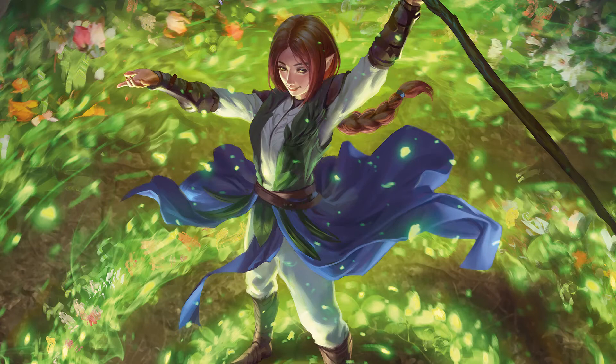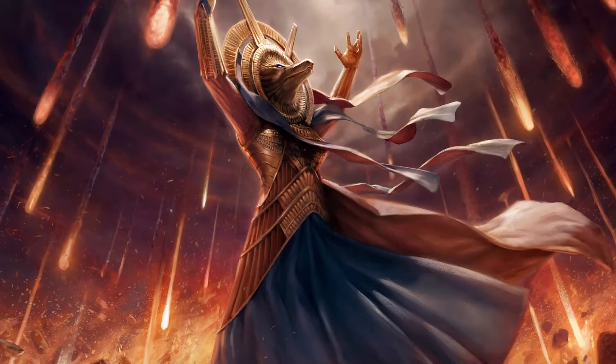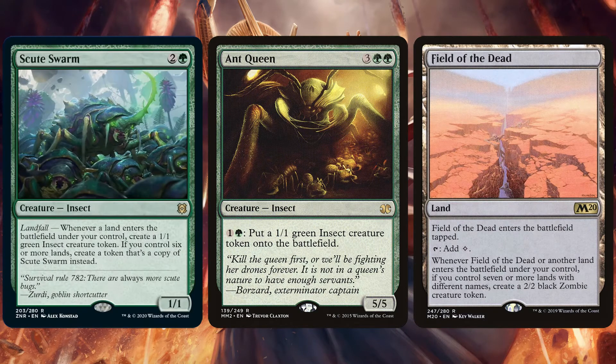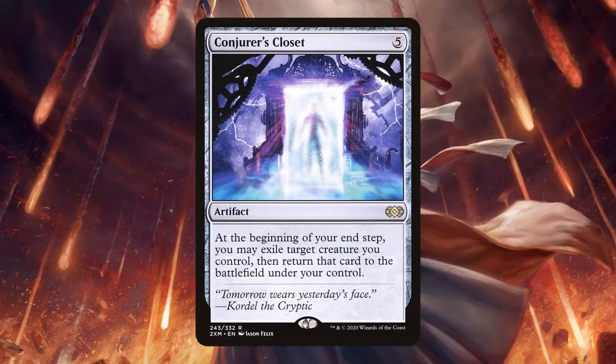Then once we have all those lands, what are we going to do with them? Some great payoffs will be Scute Swarm, Ant Queen, and Field of the Dead. Field of the Dead and Ant Queen are all going to trigger, so the more tokens you make, the more triggers you're going to have. It's absolutely insane. You mix this up with a Conjurer's Closet and you're going to have triggers going off like crazy.